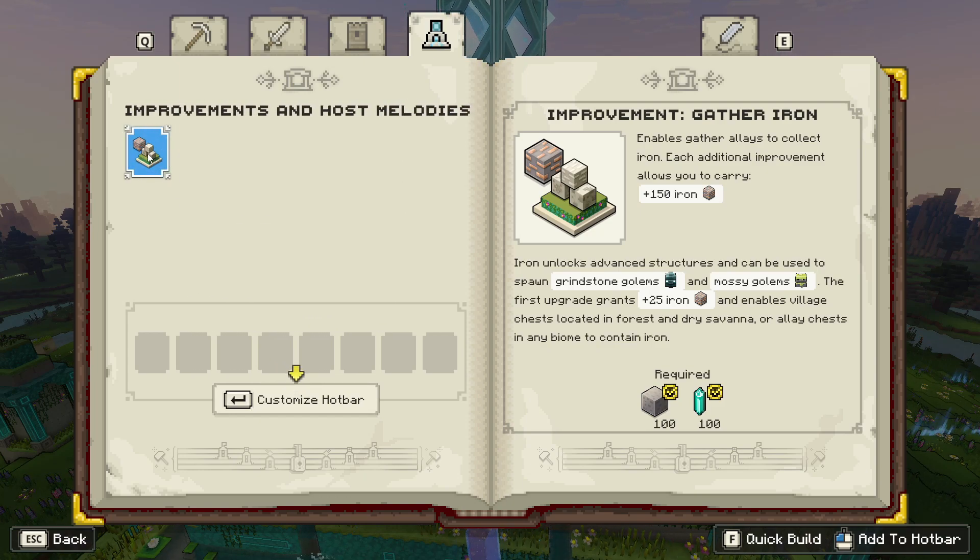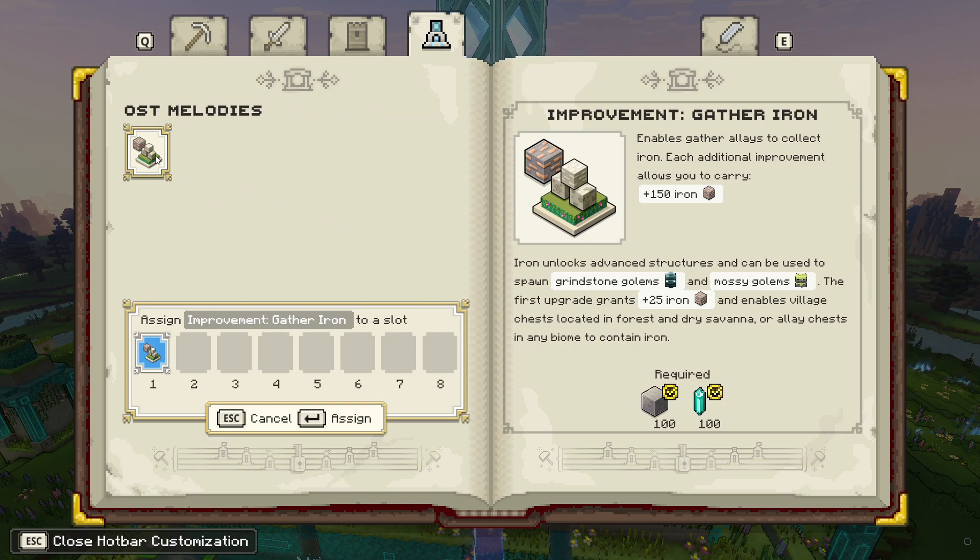Now choose the structure that improves your lute to play the iron melody. And the allays will build it for you.